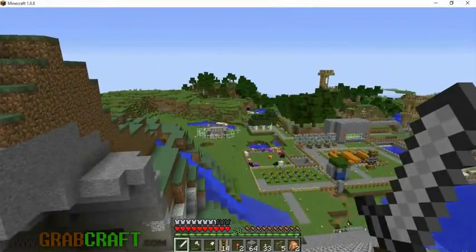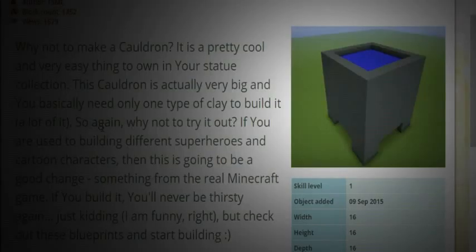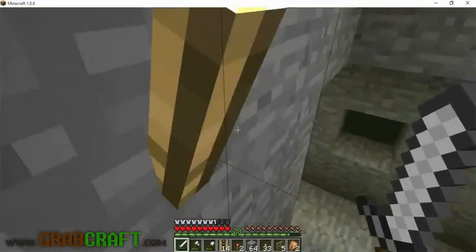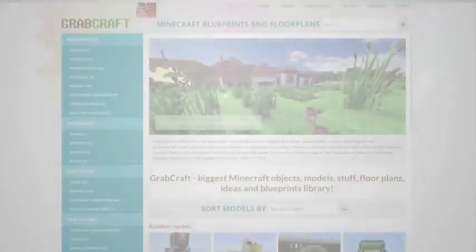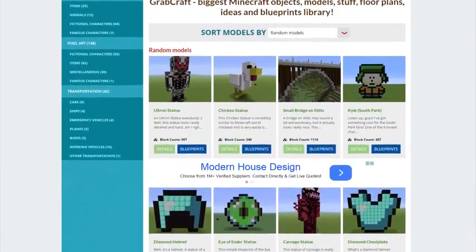You want to build something awesome in Minecraft, but not sure what? You wish you had ideas for buildings, statues, or pixel art, but are struggling to find some. Now there is a solution to your struggles. Grabcraft.com is a site for your Minecraft objects, blueprints, and floor plans.